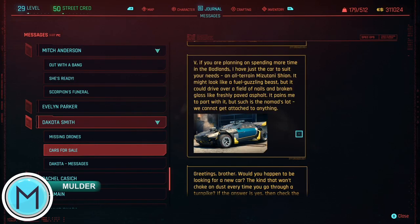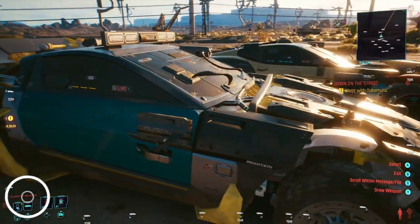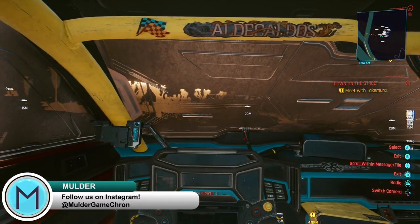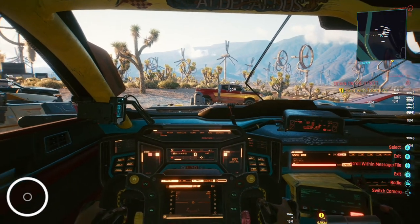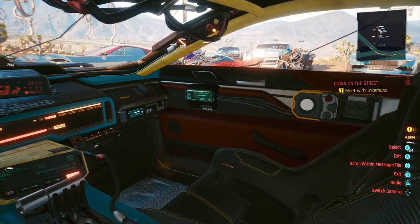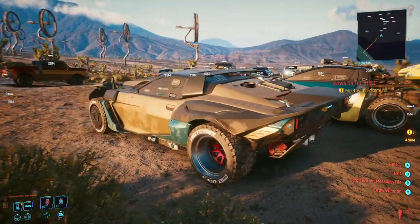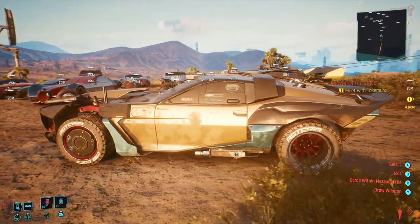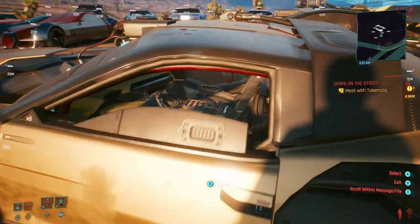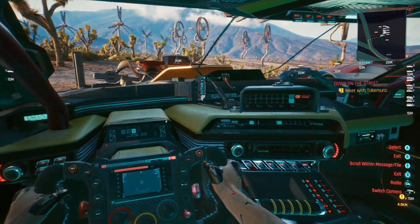The next vehicle is the all-terrain custom Mitsuna Shino. This is actually one of the fastest vehicles I've found in the game so far — with the way this car looks, it's only missing a rocket launcher. We also have one more Nomad vehicle from this fixer: the Quadra Custom. This is another Mad Max-looking vehicle with the same speed as a regular Quadra, but it can also go off-road and rarely loses any of its speed. The interior is gorgeous if you're a fan of Nomad vehicles or Mad Max. If you have the Eddies and you're really into off-road Mad Max style vehicles, these three are perfect for you.